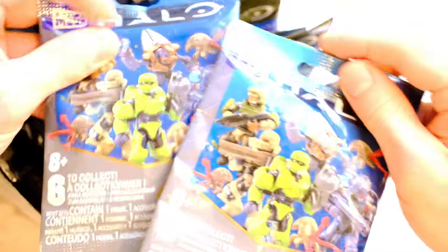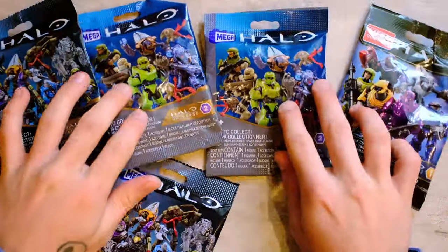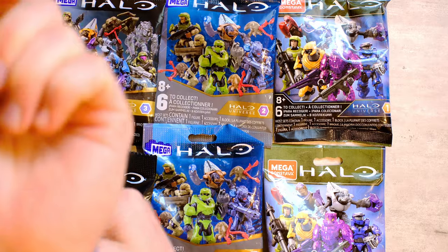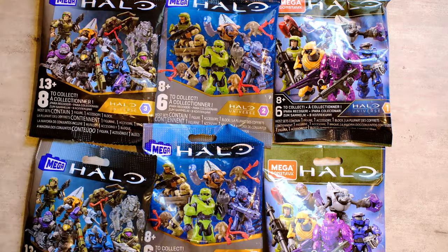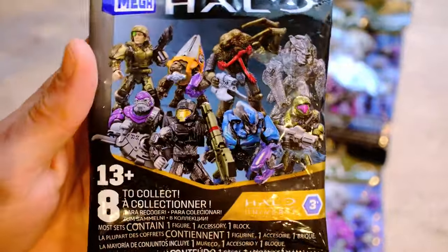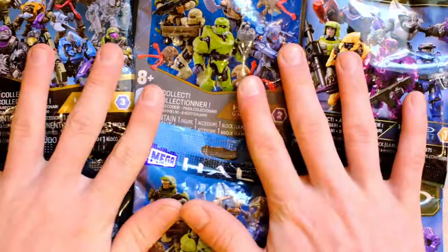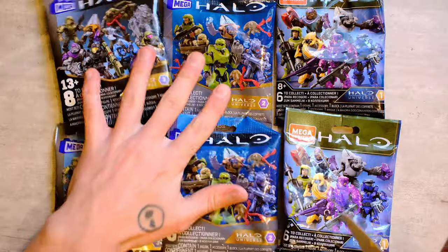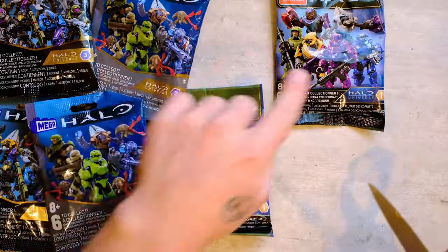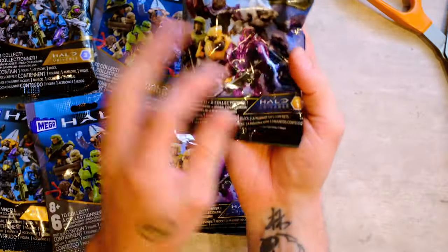From this lineup we're choosing random blind bags from Halo Universe series one, series two, and series three — six blind bags total. At some points I have coded these before but not today. I know series one has a lot of brutes. I'd be very surprised if I got a Jager or a Domini from series three. We really don't know what we're going to find. Going for series one first, one of each — that's the right way to do it.